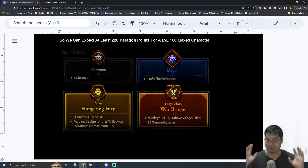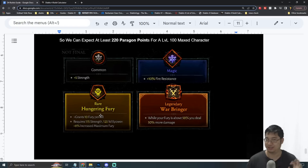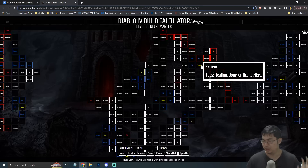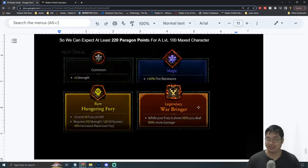The next grade, which is a little more rare, is the rare paragon tile. For rare tiles there's also a special condition that has to be matched. The example given by the developers was the golden rare 'Hungering Fury', which provides 10 bonus fury per kill and requires at least 175 strength and 125 willpower to activate, granting 8% maximum fury — really good for certain fury-spending barbarian builds. The golden tiles do exist on each board but make up maybe six or seven percent of the board.